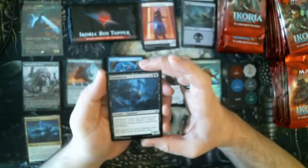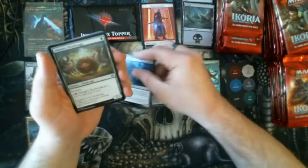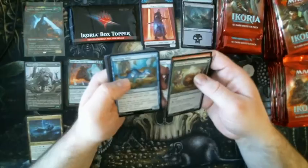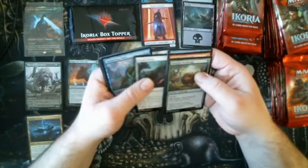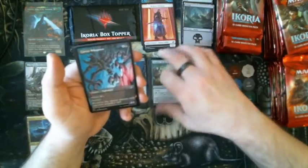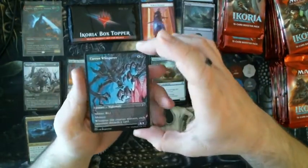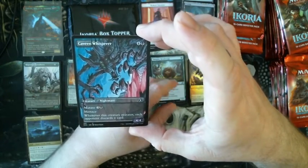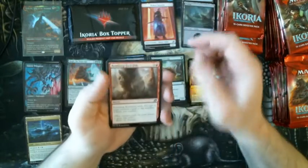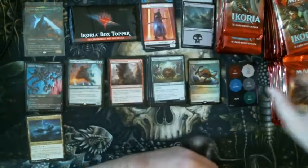Almighty Brushwag and Thieving Honor Fiend. We've got another manga art — the Cavern Whisperer. Mutate: each opponent discards a card, so let's put that over there. Not much else there, so let's open the next pack.